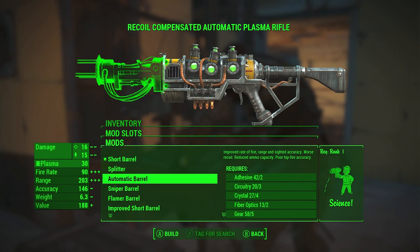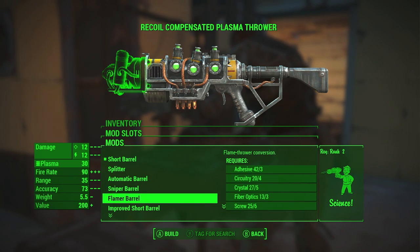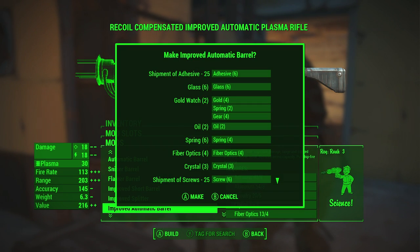Then of course we need an automatic barrel. You could craft a normal automatic barrel, which requires only a Science skill of rank 1. So technically you only need Science rank 1, but I recommend you get rank 3 so you can create the recoil compensating stock and also the improved automatic barrel, which is going to help out a lot.